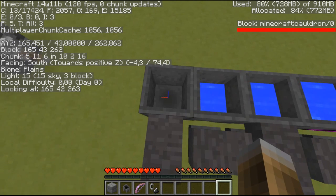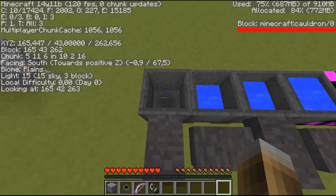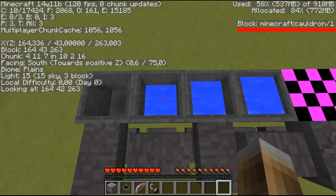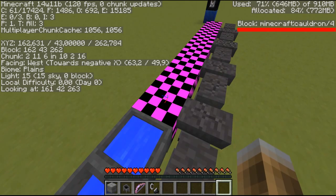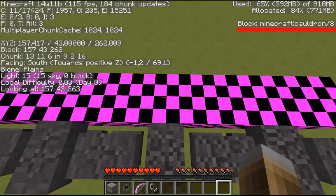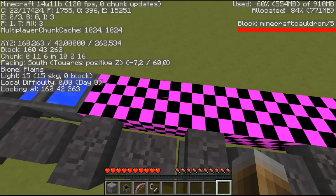The metadata is used to describe different states of a block — for example for a cauldron, it's how filled the cauldron is. So 0 is not filled at all, 1 is slightly filled, 2 is almost full, and 3 is completely full. Everything above that — you can see in the top right corner it's still block Minecraft cauldron but with metadata 4, 5, 6, 7, 8, 9, 10, 11 — there would be more but for what I want to show that's enough.